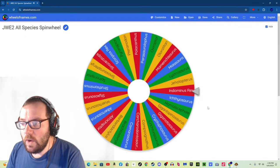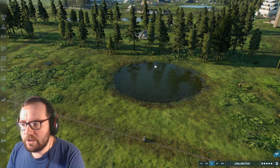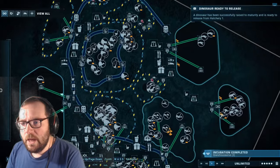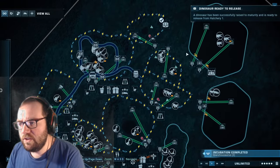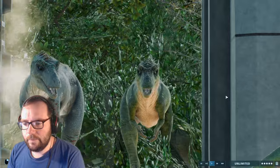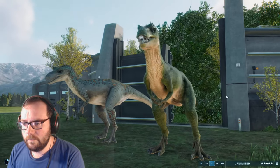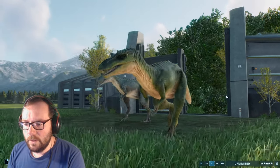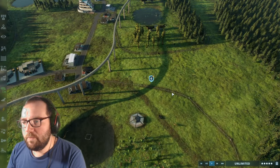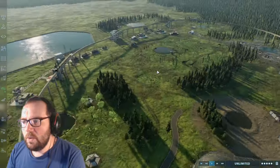Creature number 42 is Indominus Rex. We could have thrown them in with the Velociraptors but let's move on. Changasaurus is our small tyrannosaur — that's done. Now for Indominus Rex, possibly the biggest carnivore we have in this phase. Since we're adding it here, it won't be available in the next phase.